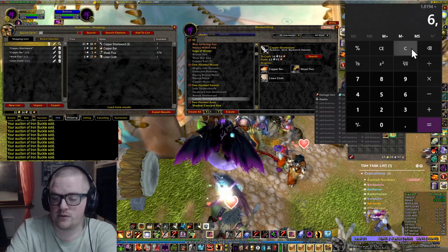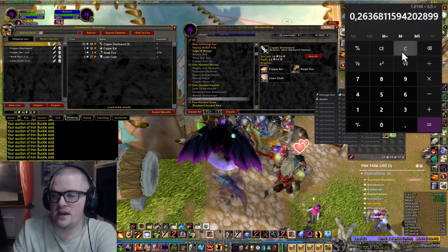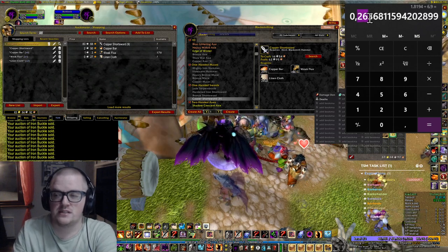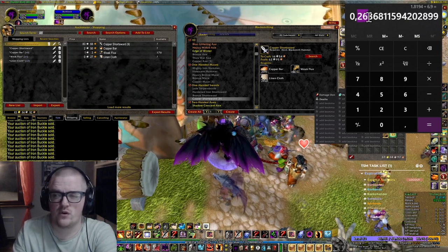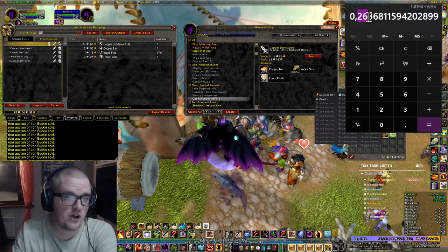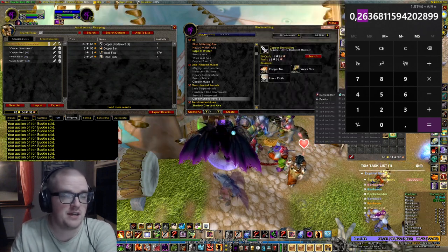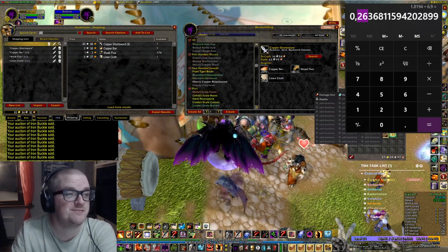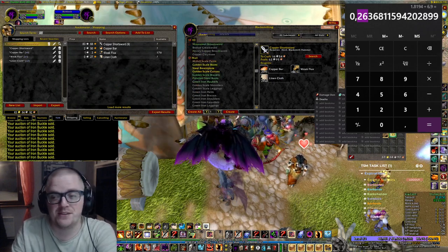Divided by 6.9 — you have to do it the other way around — that's 74% profit. That's a very big margin, and I could live with that. No problem.